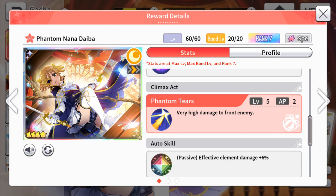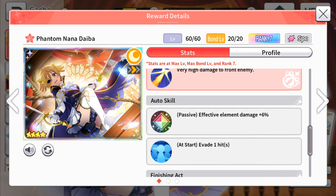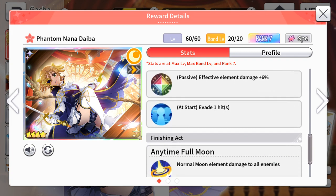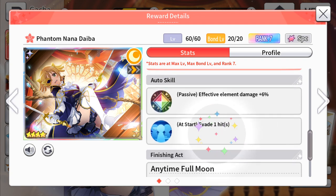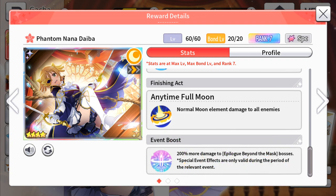But this though — Canucks Act. All it does is very high damage to the front enemy. This is the first time I've seen the word 'very' being used — so very high damage to the front enemy. She is an excellent tank killer for 2 AP. I really wonder how much damage she can do. And evade at the start — this is one of the best passives that any character can have, especially if you are an attacker. This is really, really good. And she does 200% more damage to the boss.